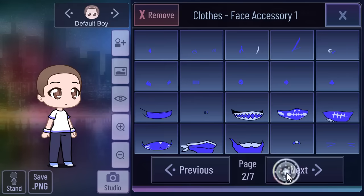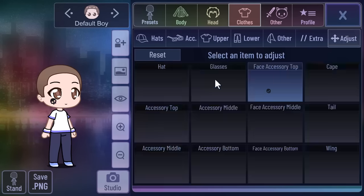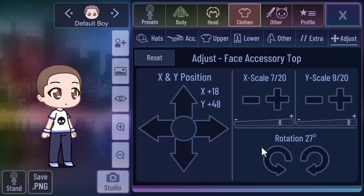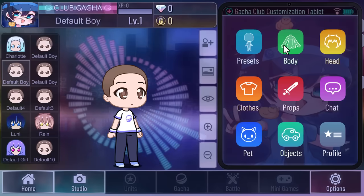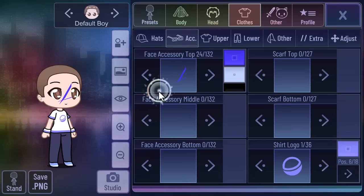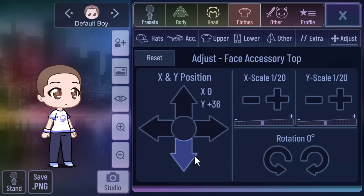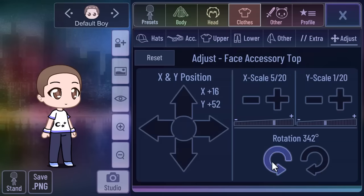We have a lot of logos given in Gacha Club. We can use those to give our character some uniqueness. But do you want to make it even more unique? You can try this hack — you can use accessories to make cool shirt logos. You can choose your desired accessory to make a cool logo. You can try out your favorite accessory and that's how you can make different t-shirts for your character. It all depends on your thinking. You can place the logo anywhere, even on the pants or arm to make a tattoo.